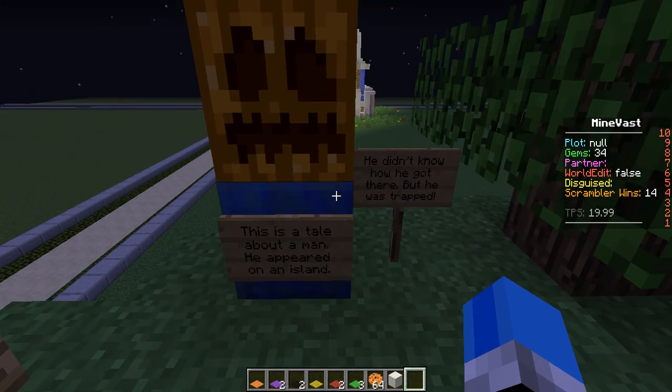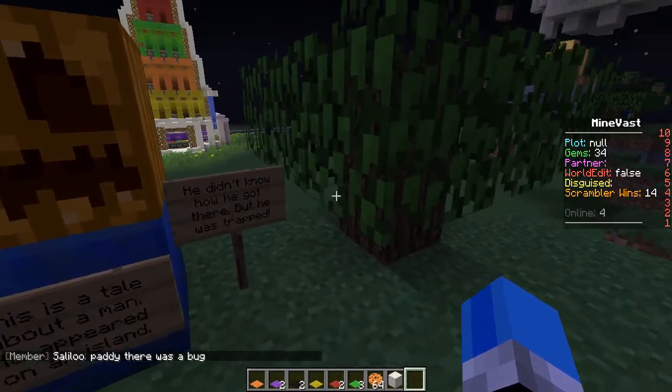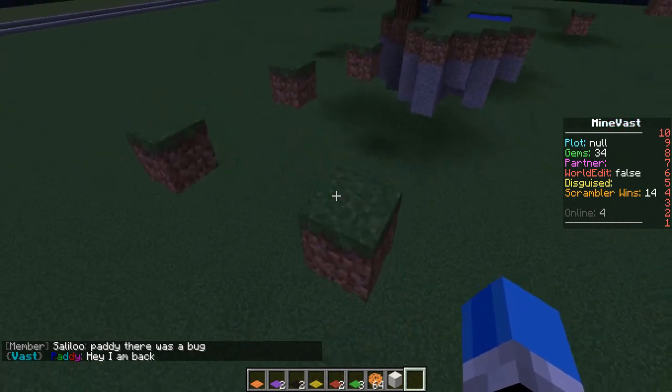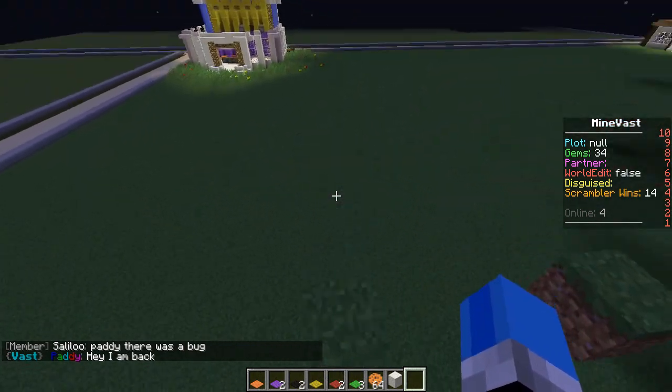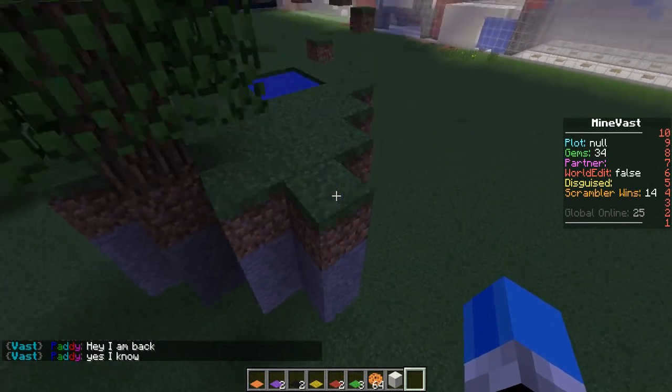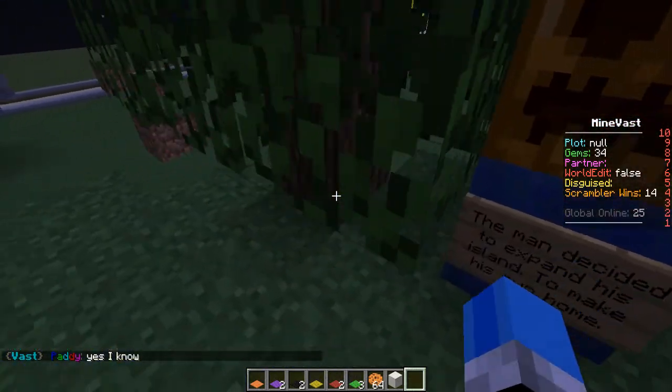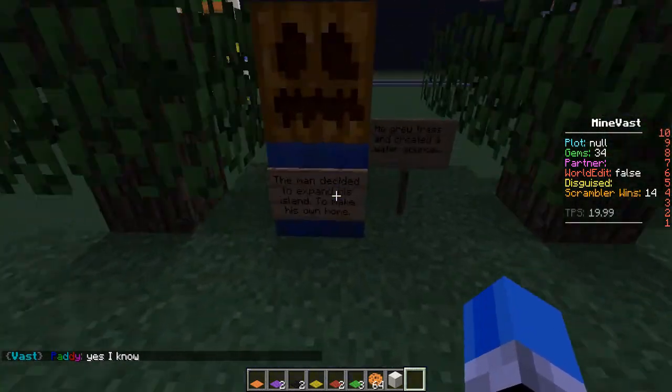He appeared on an island. He didn't know how he got there, but he was trapped. So we have to parkour and continue parkouring until we reach the next island, and the next island will contain more to the story. So it makes it more interesting to carry on, and it gives more incentive to make it to the end.